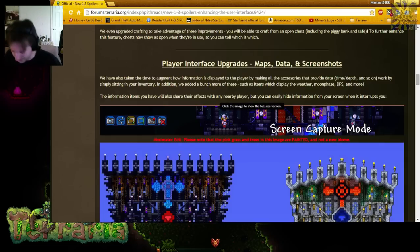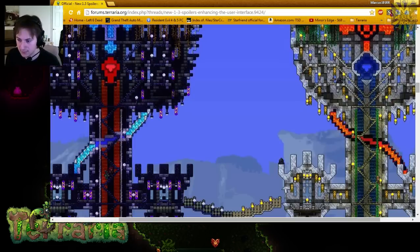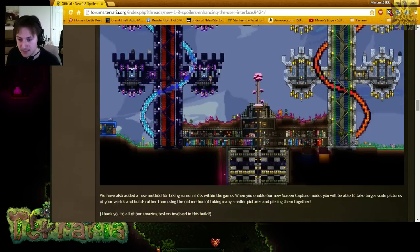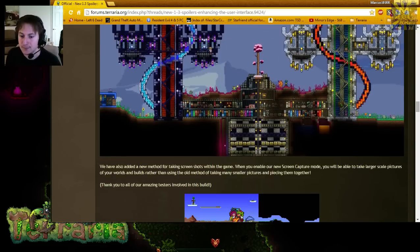A screen capture feature is being added. A lot of people currently use tools like Terra Firma or T-Edit to show full structures. Now you'll be able to capture and share your builds directly from the game, though it saves as JPEG which is slightly lower quality. Additionally, the minimap will show more information — like where somebody died, where players are located, and you can teleport to those people.